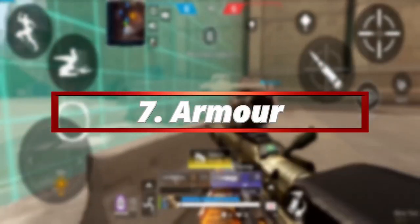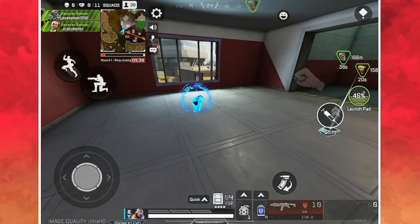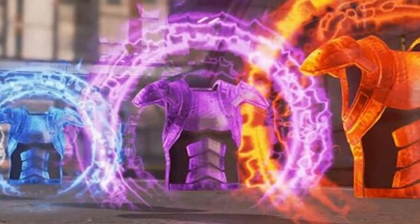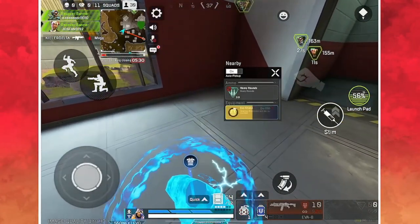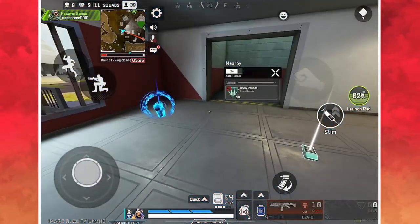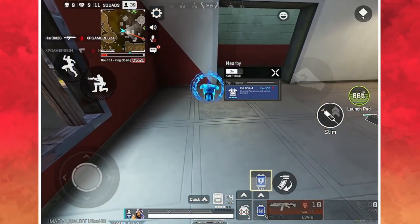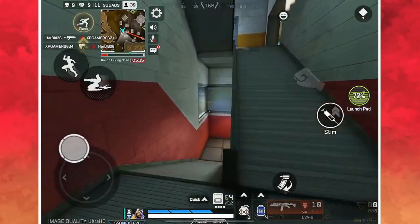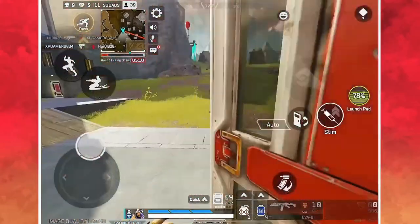Coming in at number 7: armour. Armour in Apex Mobile is called Evo Shield and the more damage you do, the higher it levels up — from white to blue to purple and then to red. Armour swaps are a must, especially in ranked mode. By default, if you have a broken white armour and run over a higher-level armour you will automatically pick it up, but sometimes this doesn't work. If you've been beamed down to 0 shields mid-fight, make sure you go into a dead enemy's box and grab the higher armour as this can save you.